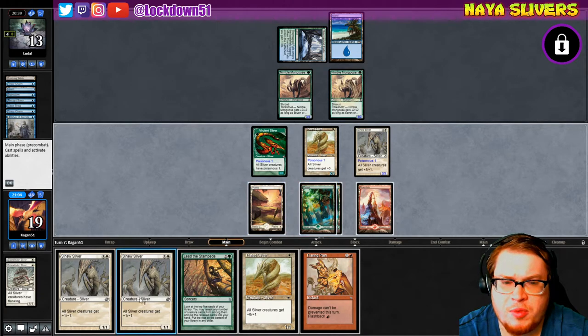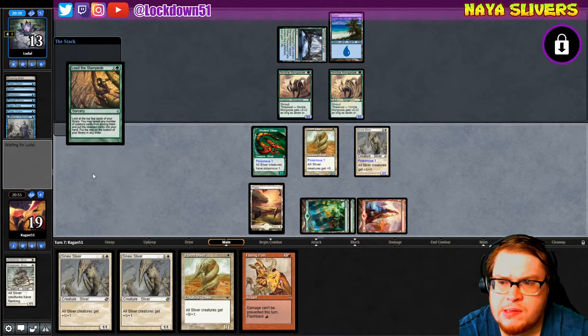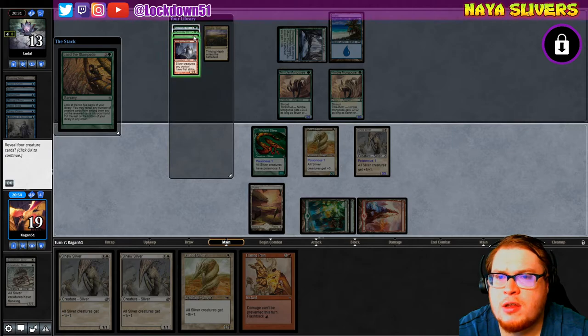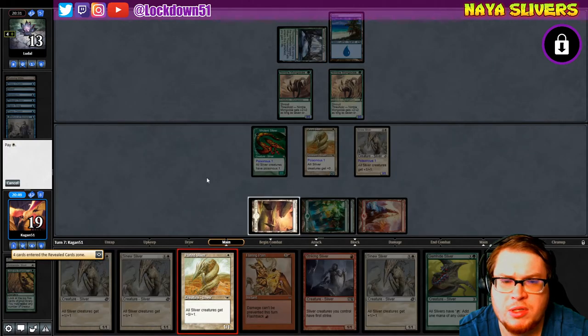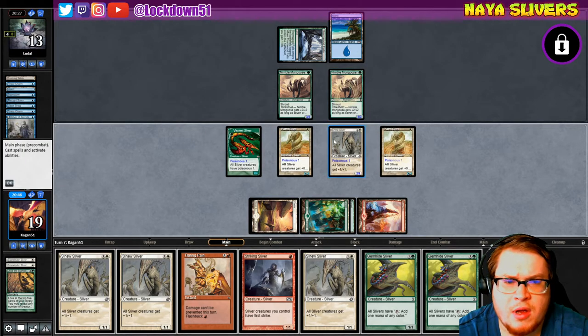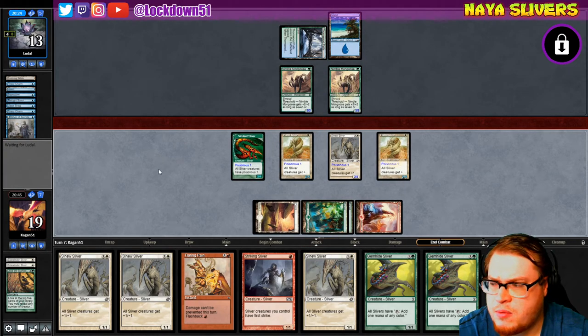I want to play both these lords down right now. I could refill. My mana is in an awkward spot. I drew another Sinew, a Gemhide, a Gemhide — perfect, I want these Gemhides, but we can't play them this turn. Next turn we can go off. They're 2/4s now; I don't want to take a chance on the double block without Flanking, so we're just gonna pass turn. Let me turn this music down just a hair.